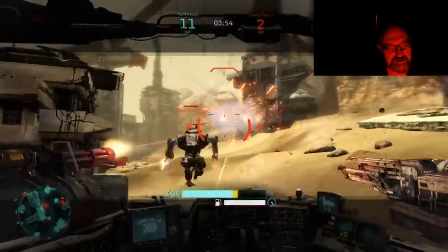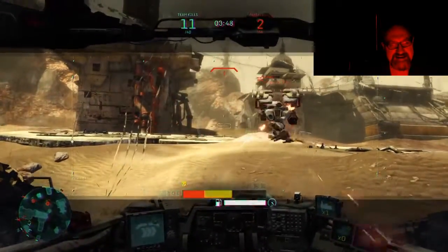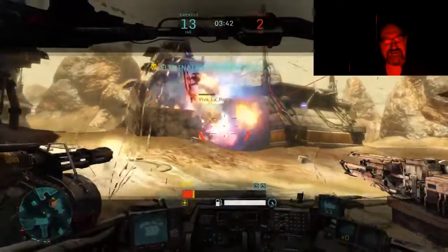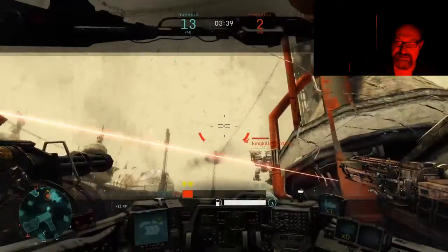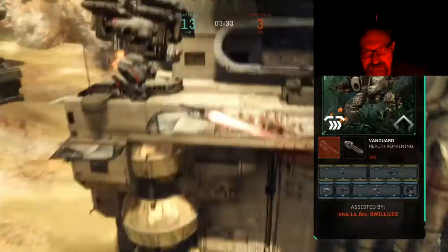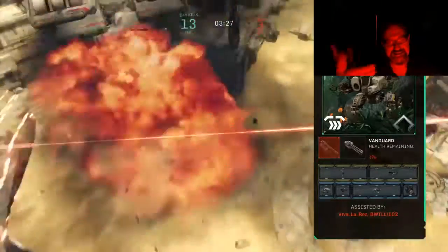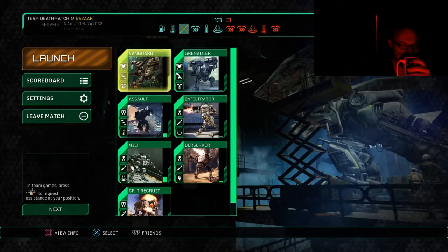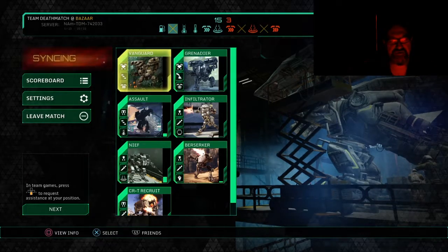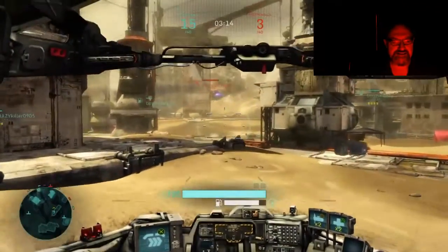The big problem with any turret player is turrets have a way of being easily destroyed if someone can slip in behind them. Accordingly, all you have to do is keep your back to a wall — that protects you to a certain degree — unless you have an opponent smart enough to jump on top of the wall behind you, which fortunately not many of your opponents will think to do, so you'll have that advantage on them.